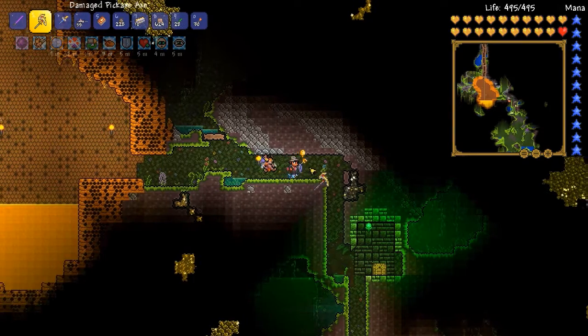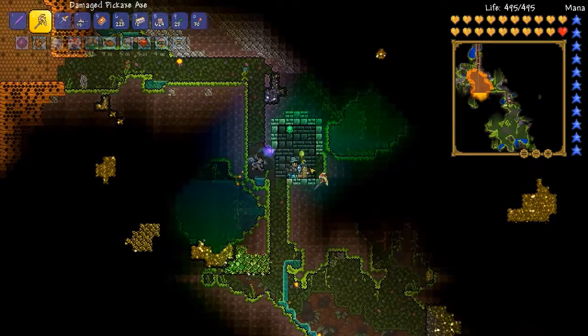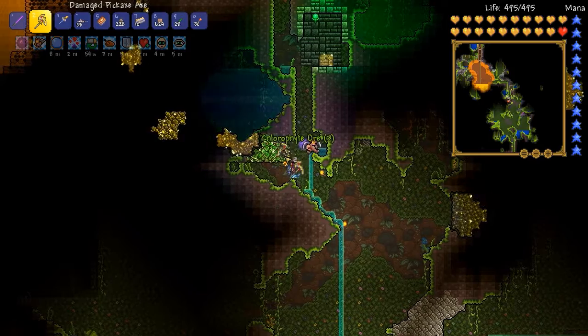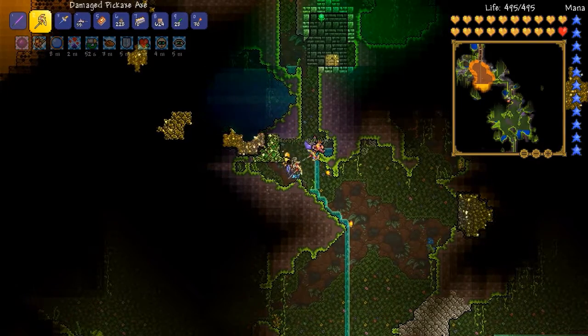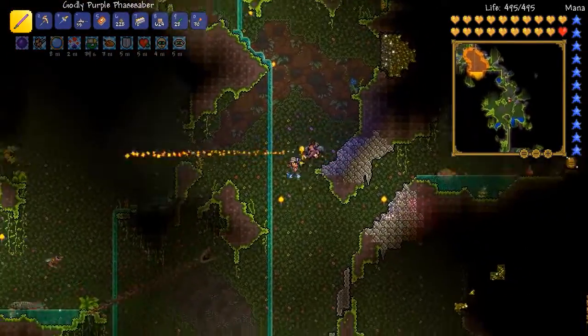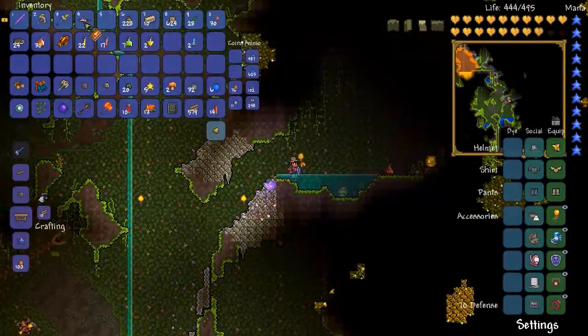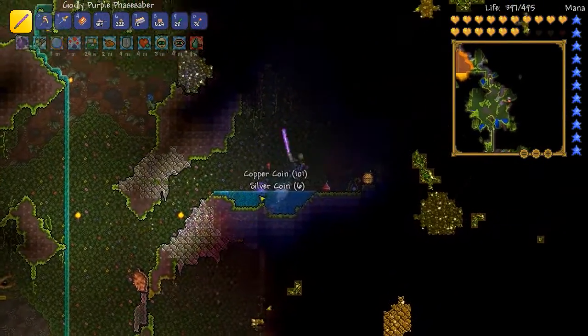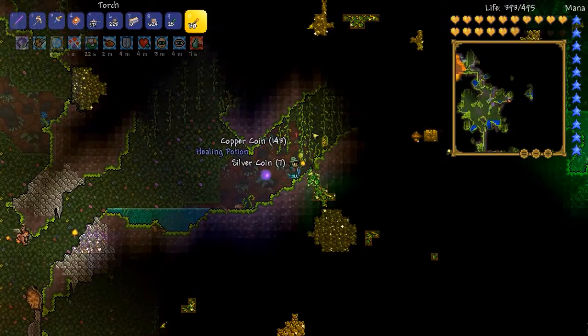Let's do this thing and buff! Alright, there's a big patch of chlorophyte right here. So let's get to it and get our first chlorophyte ore of the game. I got a turtle shell from that tortoise I just killed, and that is very nice.